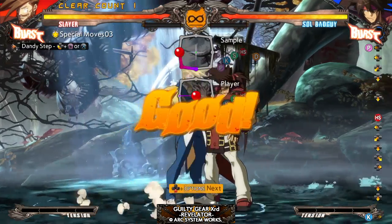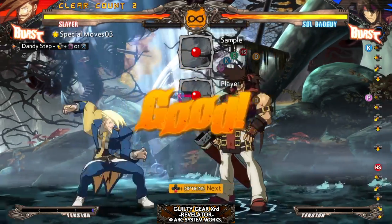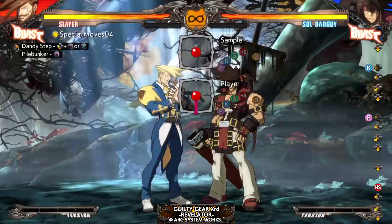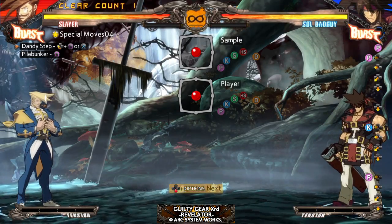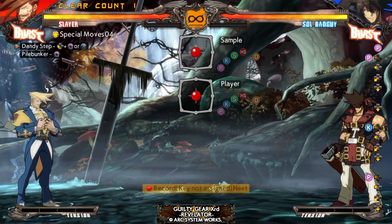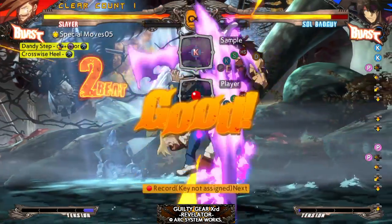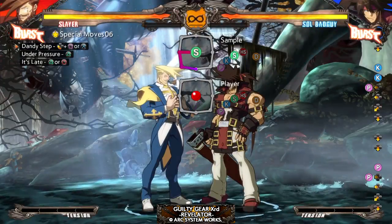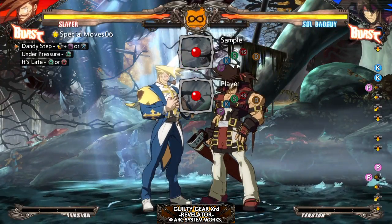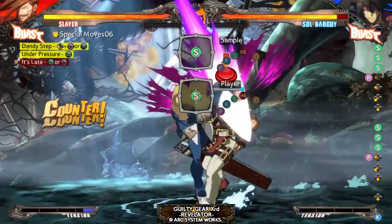Dandy step — it's like a Dudley-esque shimmy. Next one is dandy step into power bunker, which is good for getting your opponent away from you I guess. You can also do cross-wise heal from that. Now you can do dandy step under pressure but it was too late — I guess wasn't quick enough there.